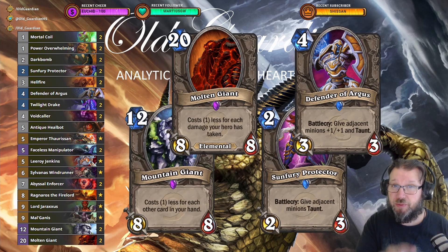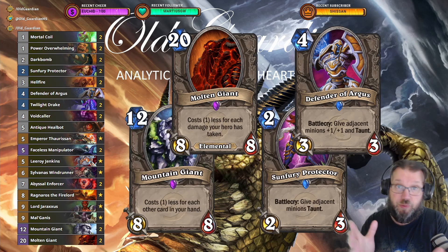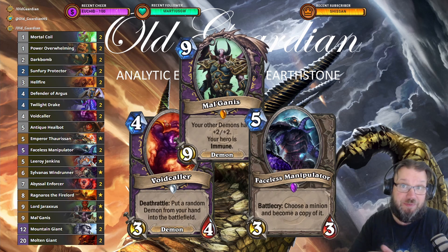Mountain Giant can usually come down on turn four with this deck — it will cost four mana with nine cards in hand. Then you play some big giants and you can give them Taunt with Sunfury Protector and Defender of Argus, so you can use those to protect yourself while hitting the opponent in the face. You also have Voidcaller in the deck and some big demons like Mal'Ganis, so Voidcaller can summon those big demons. And there are Faceless Manipulators to make copies of your big giants, big demons, or give Taunt to your Voidcaller.